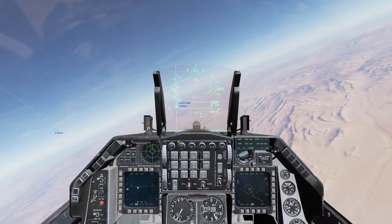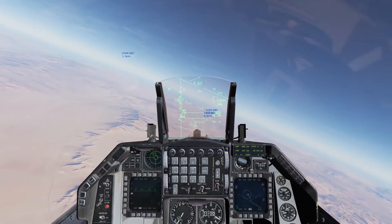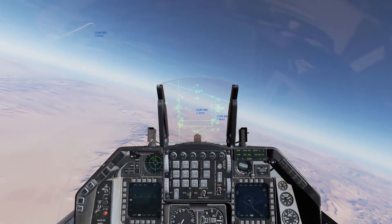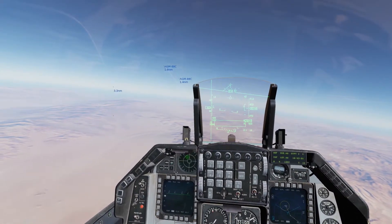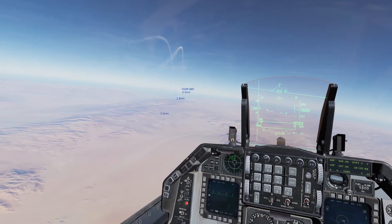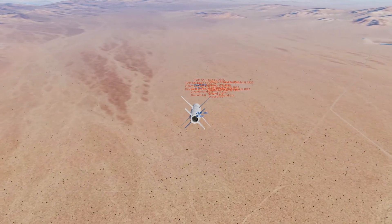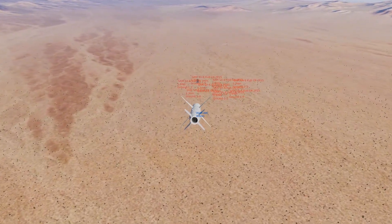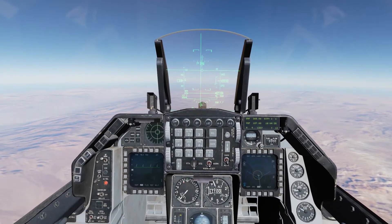I can keep lobbing missiles at this thing and it's going to automatically find its way to that SA-6. Now there is no reason to launch four AGM-88s at a single SA-6, but I wanted to give you an idea of what can be done here. So there they go. First one hit — there it is. That's Range Unknown for the HARMs. I hope this helps.